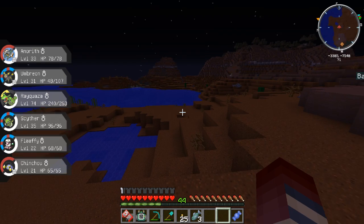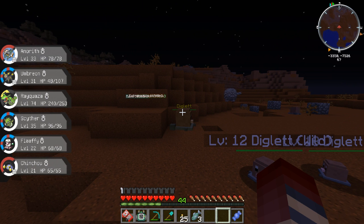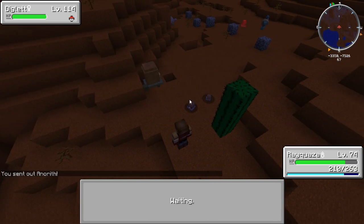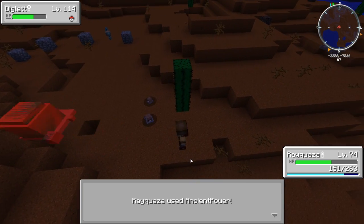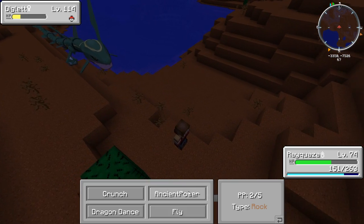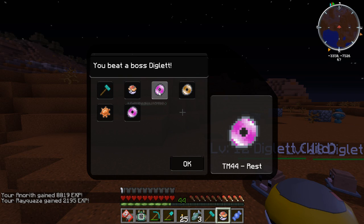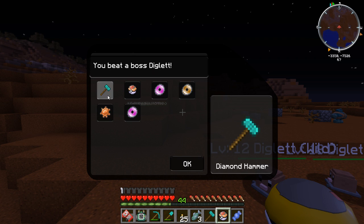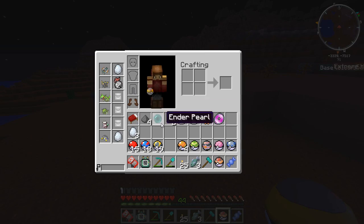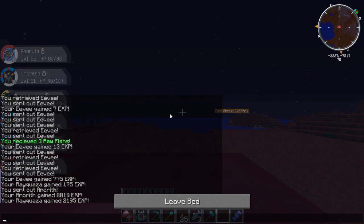Now we're going to swap Umbreon with Anorith and try to get Anorith a few levels. Oh, that's a yellow boss Diglett! Let's do it - get some mad XP, get some mad levels. I could imagine if he dropped a master ball - that would be perfect. My master ball slot is empty, I don't have any master balls. He dropped a level ball, Psychic, Stone Edge, Sun Stone, diamond hammer - but not a master ball. Unfortunately there was no master ball to be seen.